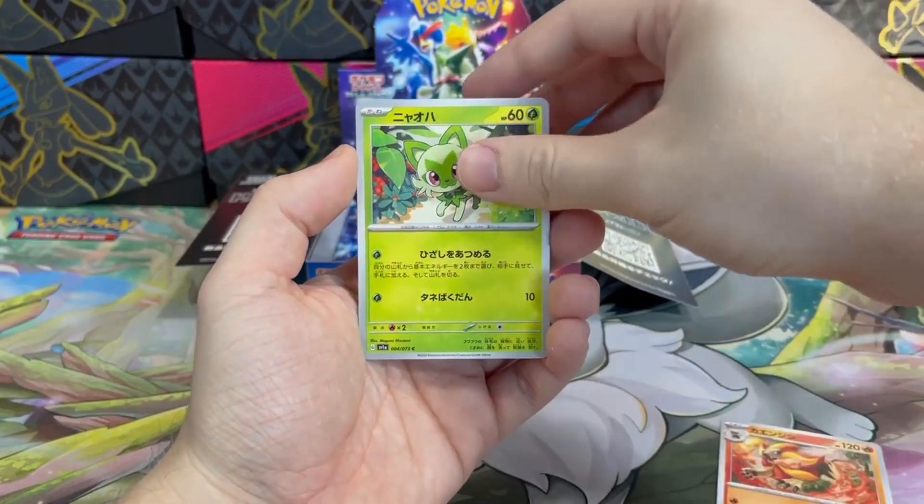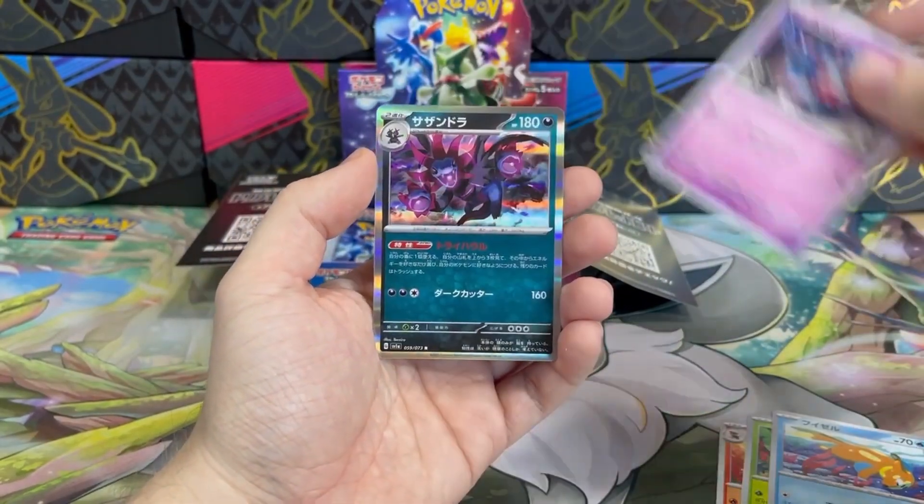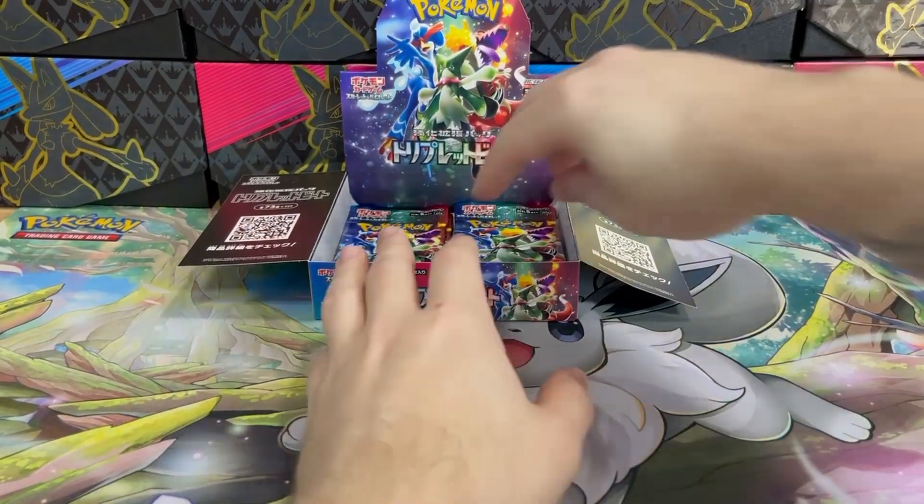It's Pyroar, Sprigatito, Floatzel, Misdreavus, and Hydreigon holo. Have you noticed there are no reverse holos in Japanese sets?